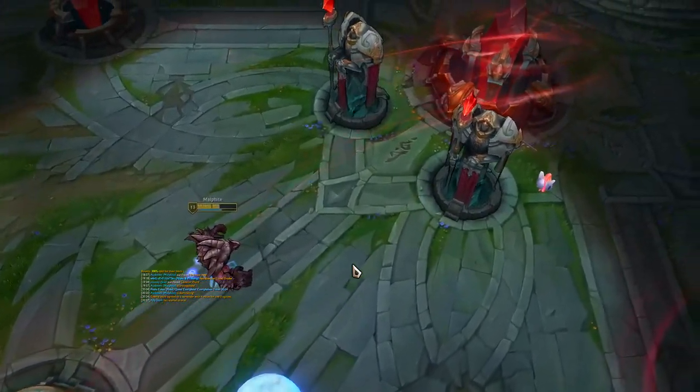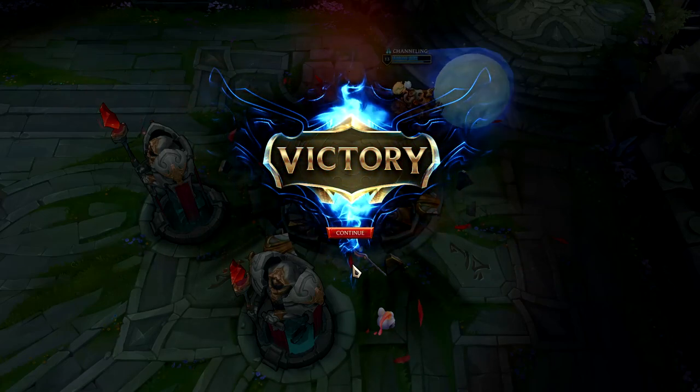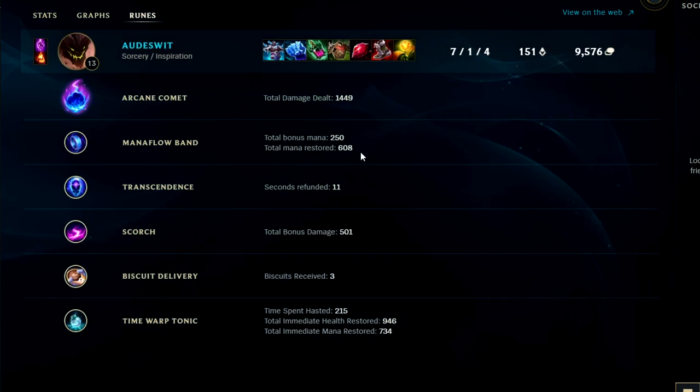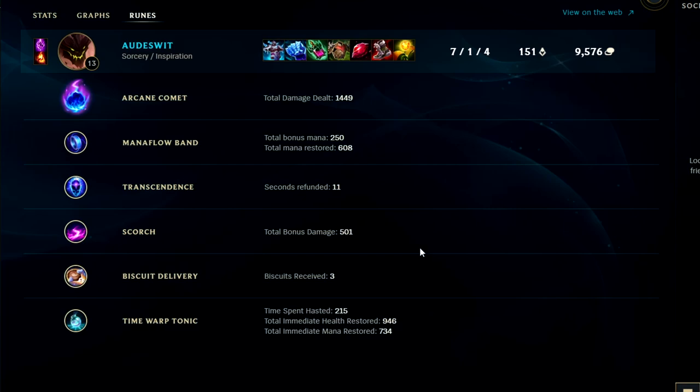Malphite's kind of cracked — this champ is really strong. If you guys enjoyed this Malphite top commentary guide, don't forget to like, comment and subscribe. My name is KingSticks, thank you for watching. And look at that — we got the most damage dealt on our team. Looking at runes: Arcane Comet did 1500 damage, Mana Flow maxed out gave 608 mana back, Scorch did 500 damage, and Fimbulwinter — awful name for an item — was insanely good. Getting that early Tear turns it so that very few champions can go toe to toe with Malphite in lane.